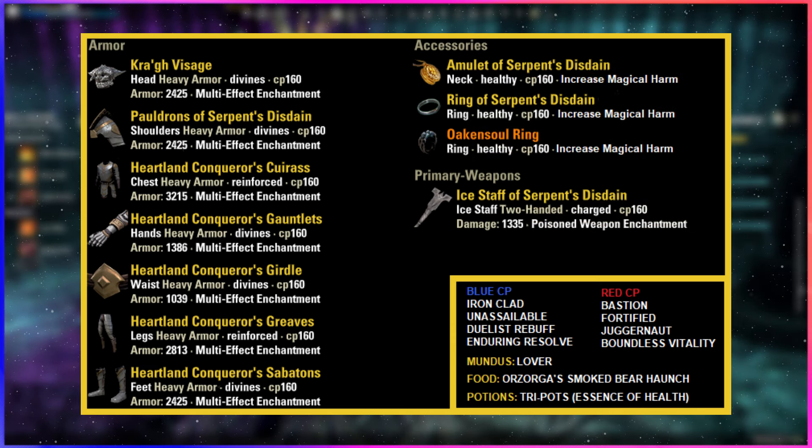For early arcs, to speed things up, you can drop the Heartland set for any DPS set you like. I've run Pillar of Nirn, Order's Wrath — it really doesn't matter much — just some sort of solid DPS set to burn through the early arc adds faster. Then either a Lightning Staff if you prefer to force pulse spam stuff down, or an Inferno Staff if you still prefer to DOT and kite the early stuff. I've used both — the faster option is Lightning with force pulse spam — but it's really not a big deal either way.